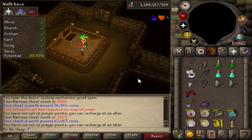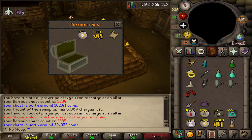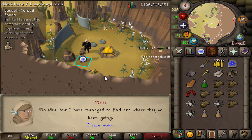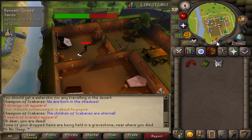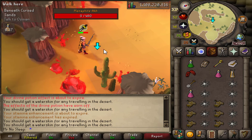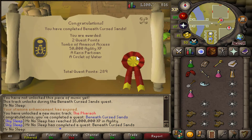Almost 10 chests later, we received the Torag's helmet — pretty iconic for me since it's what I wear in my YouTube avatar picture. Following that, I received an elite clue scroll, and this one required a music track I did not have access to. Similar to the fighter torso step with master clues, I wanted to make sure I did the required quest.